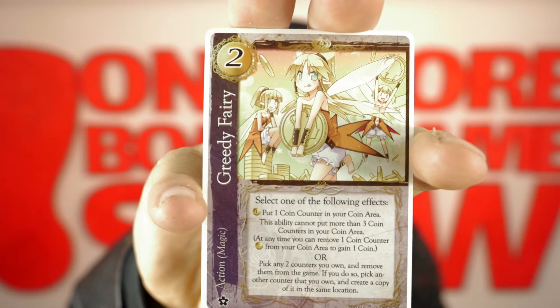Then we have the Greedy Fairy. Select one of the following effects: Pay one gold — put one coin counter in your coin area. This ability cannot put more than three coin counters in your coin area. Anytime you can remove one coin counter from your coin area to gain one coin. Or pick any two counters of your own and remove them from the game. If you do so, pick any other counter that you own and create a copy of it in the same location.